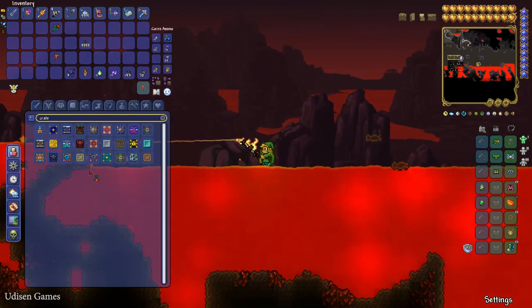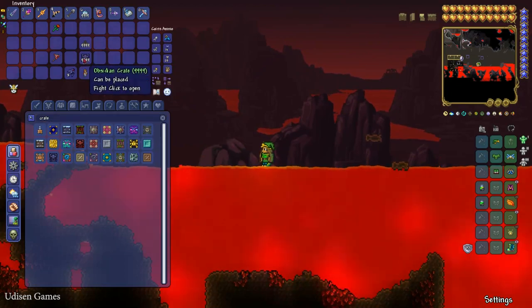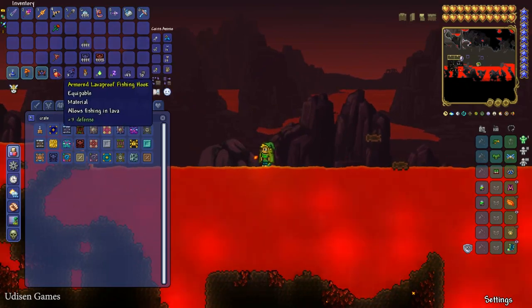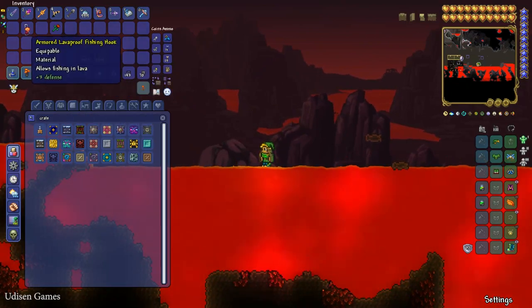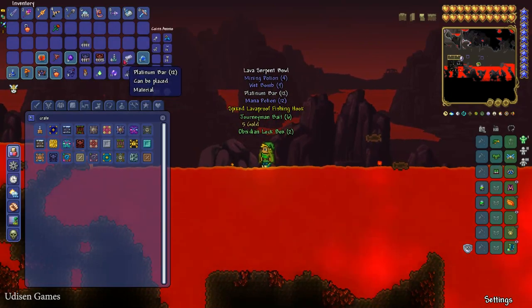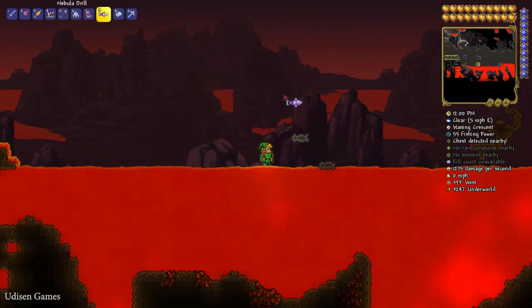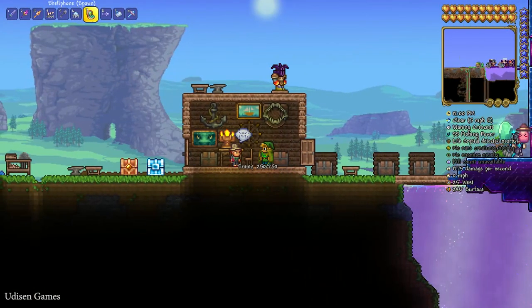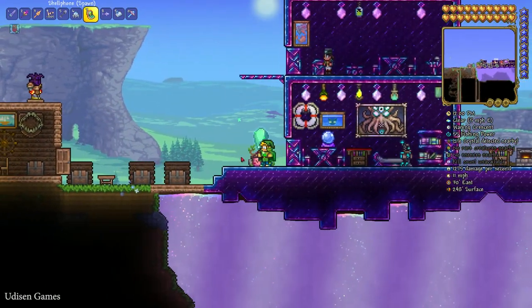You receive your loot — for example, obsidian fish. Sometimes you also catch crates here. Before hard mode it is the Obsidian Crate; after hard mode it is the Hellstone Crate. If you press right mouse button, you open it and can receive a Lava-Proof Fishing Hook from these crates.